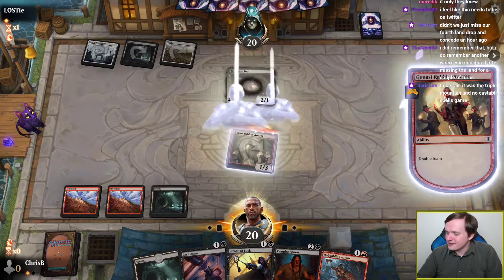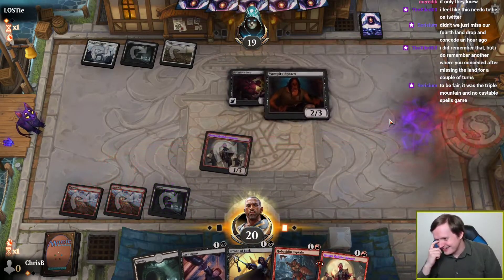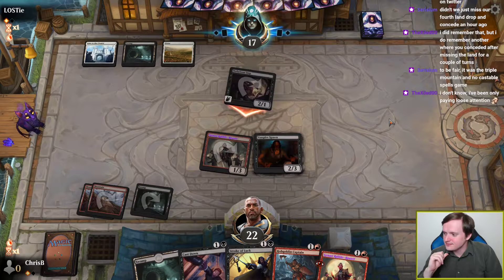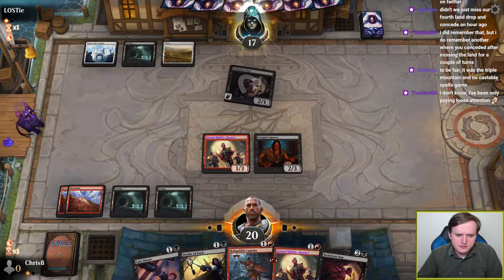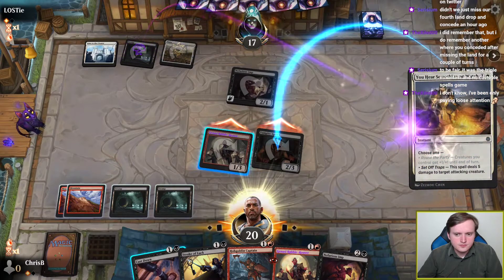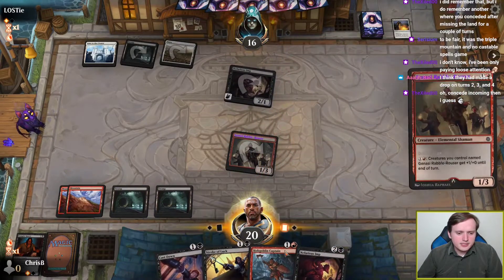Speaking of, our opponent is not really doing anything, which is delightful. Also, they missed a land drop — so that's cool. Oh, my poor Vampire Spawn — my poor two-power creature. Opponent, how could you kill my two-power creature like that?